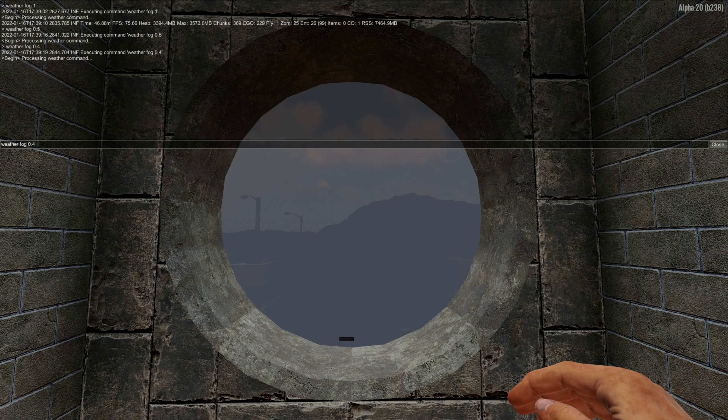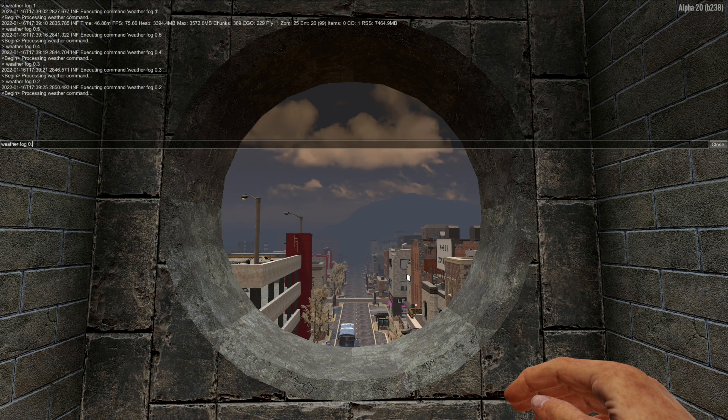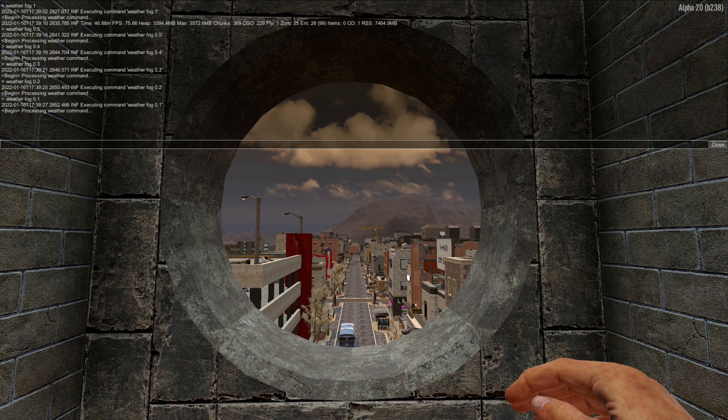At 0.4 it starts to recede. At 0.3 we can now see properly the next POIs. Then 0.2 and 0.1 gives visibility far off into the distance.